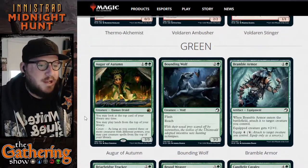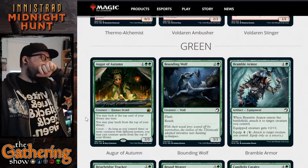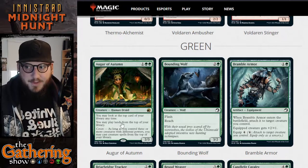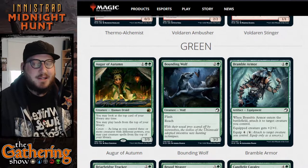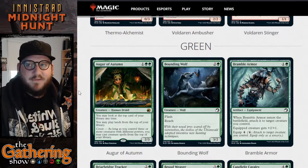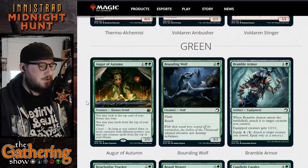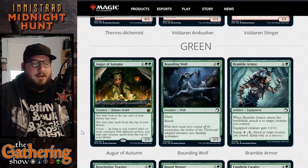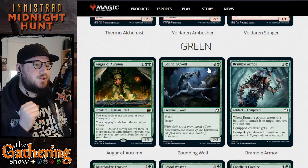The first green card in Innistrad: Midnight Hunt is Augur of Autumn — for one and two greens you get a 2/3 human druid. When this human druid is on the battlefield, you may look at the top card of your library anytime, and you may play lands from the top of your library. It has coven: as long as you control three or more creatures with different powers, you may also cast creature spells from the top of your library. This is a very powerful green card that's going to go in every green deck.